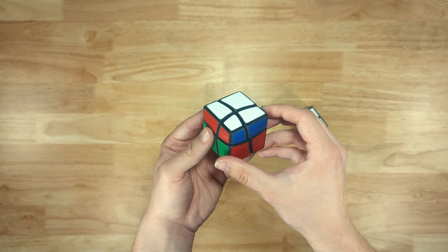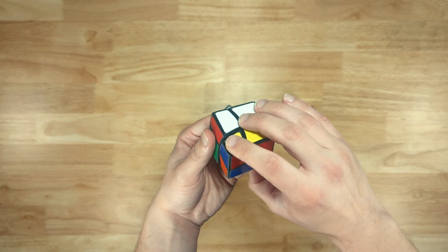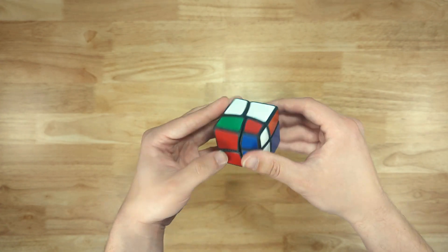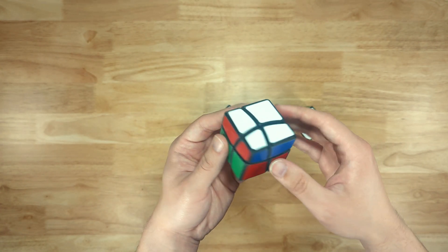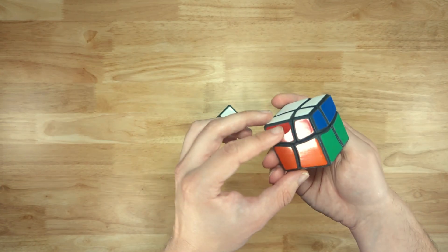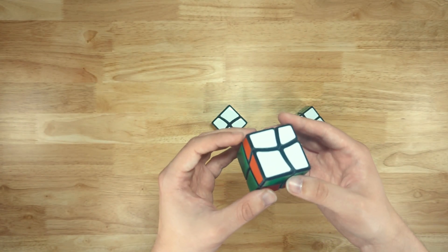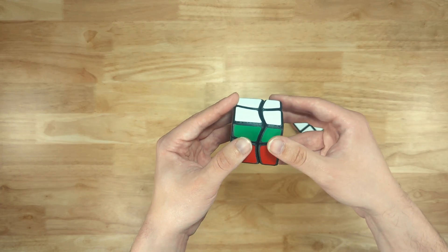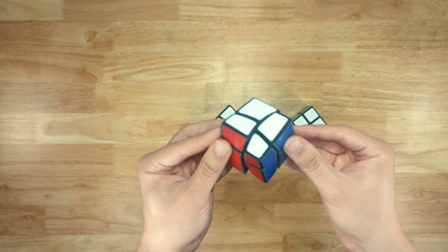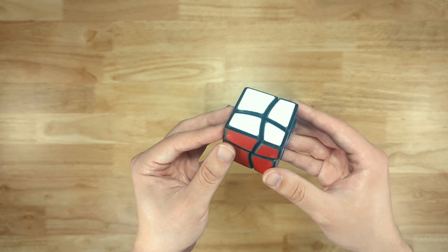The only other move available is this turn. We turn it once — can't do anything. Turn it twice — can't do anything. Three times — still nothing, and we're back. Turning it another time yields no additional turns, and this scenario is going to be the same as turning it once, where we can turn this axis and nothing can be reached. So yeah, this version of the curved 2x2 with three curved axes cannot be scrambled.